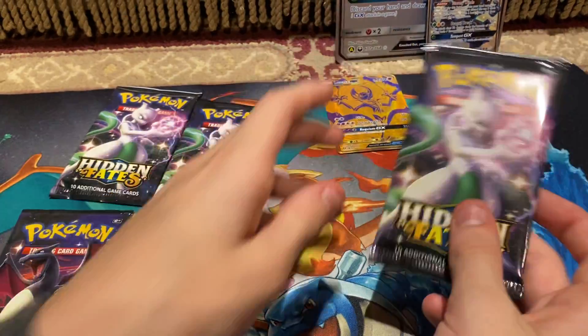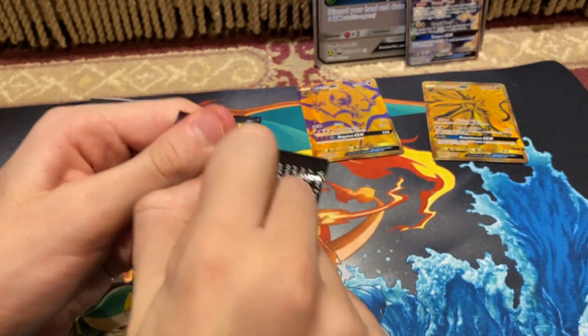Energy. Sabrina. Misty. Metapod. Coughing. Cubone. Psyduck. And Mew. So, first pack — I think usually at least one person pulls one good card.